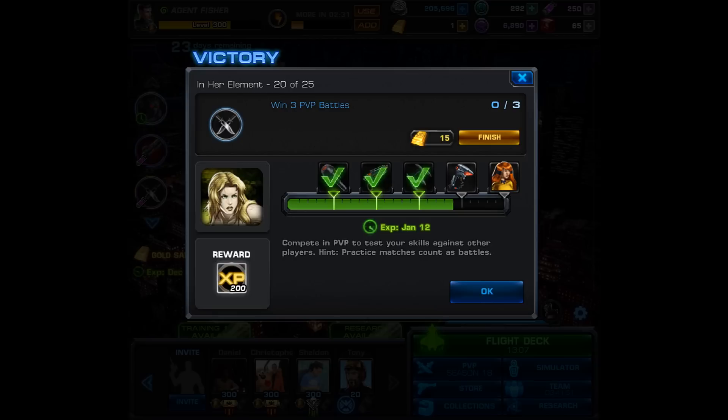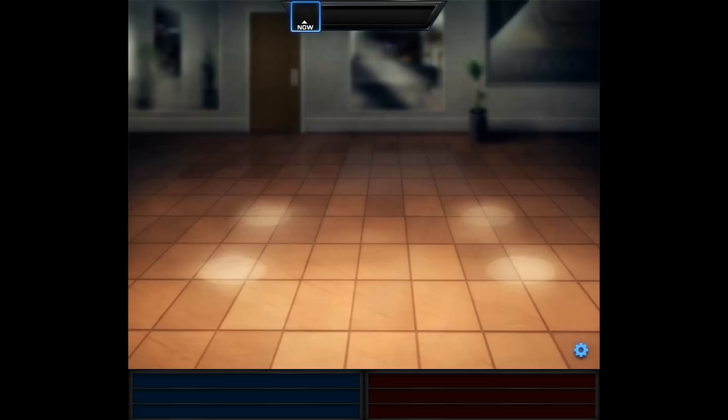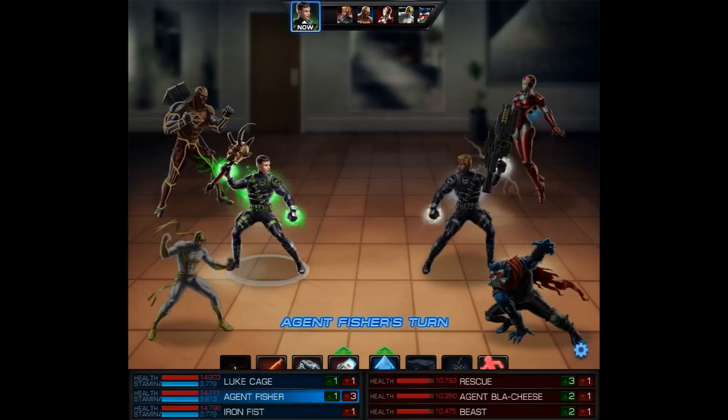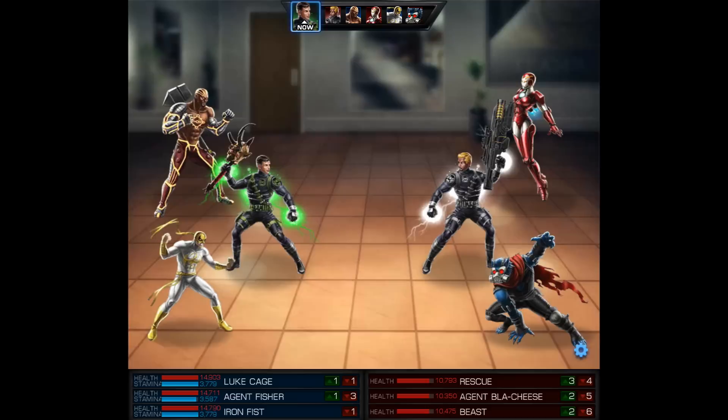Skipping ahead to the end, we get 1000 silver and move on to task 20. It's back to the PvP arena, but the good news is there's a brand new season so the wins count towards that as well. I love it when they let us multitask. Here is my third and final win. You do have to win — just fighting isn't enough for this task. We're facing a somewhat unorthodox Rescue and Pestilence Beast team.